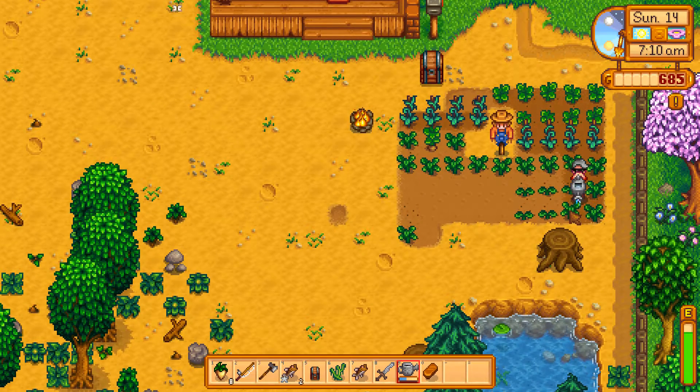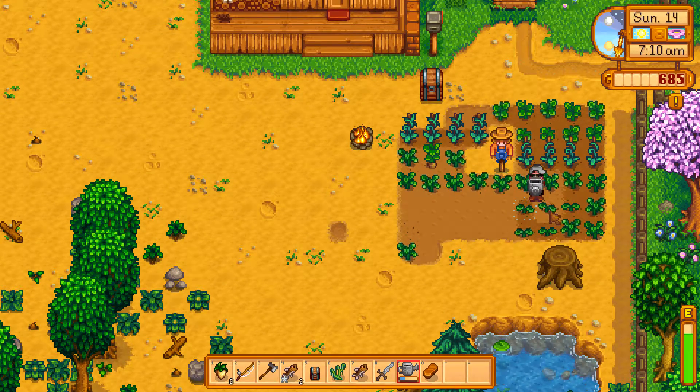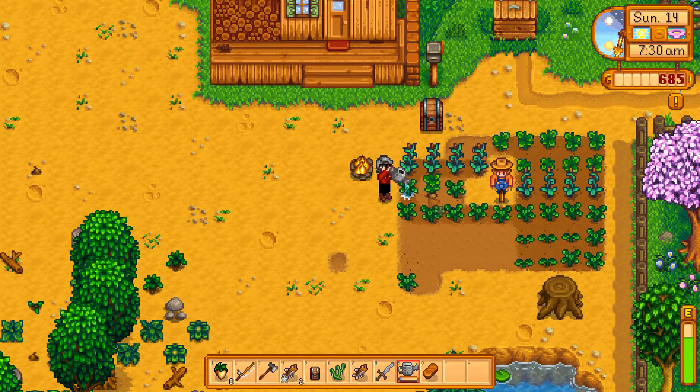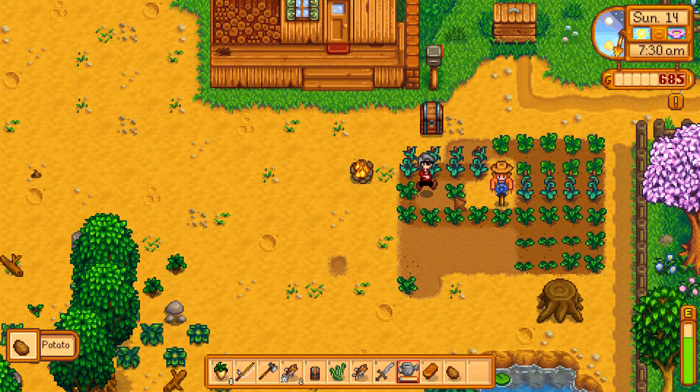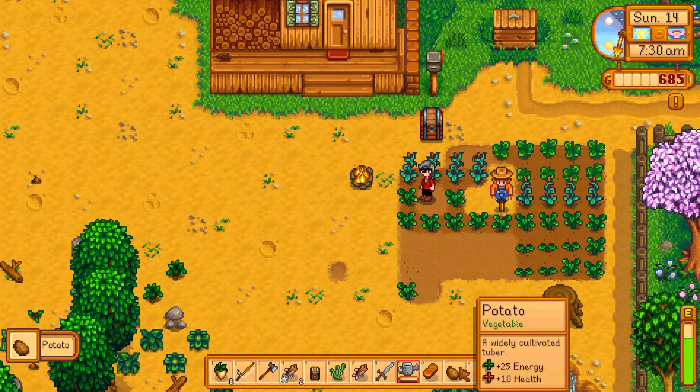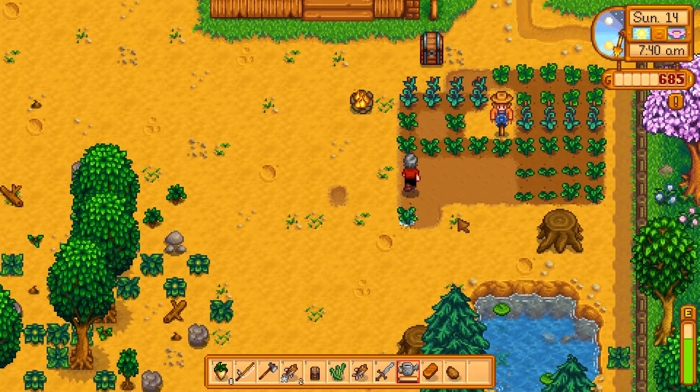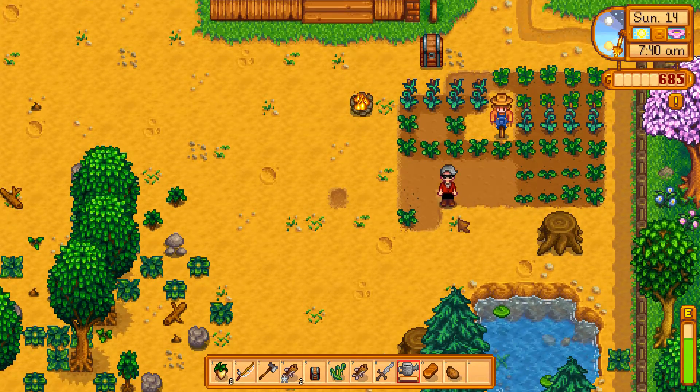Before we go to the dungeon and kill 10 slimes, we're going to try and plant some more things here. Looks like that parsnip's ready to go — chances of it being golden? Strong. Oh, it's a potato — a vegetable. That was just a singular one.